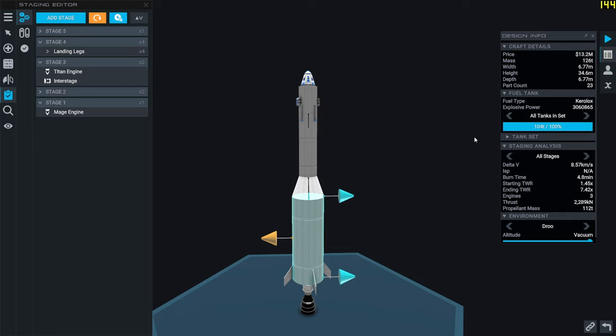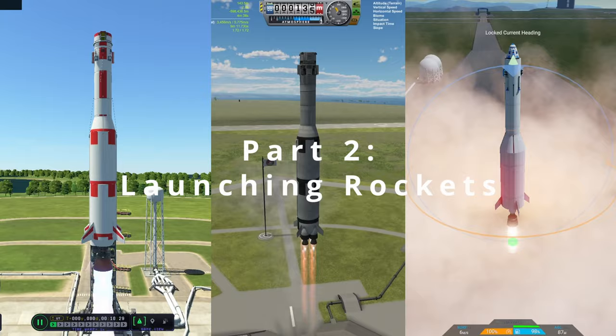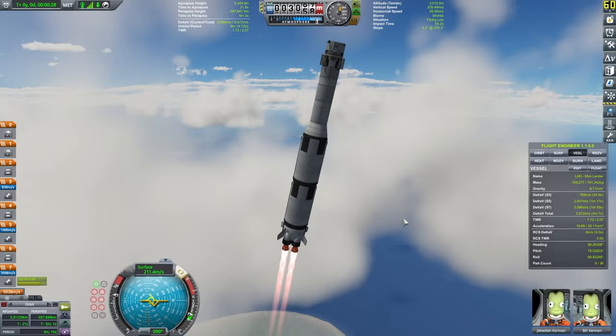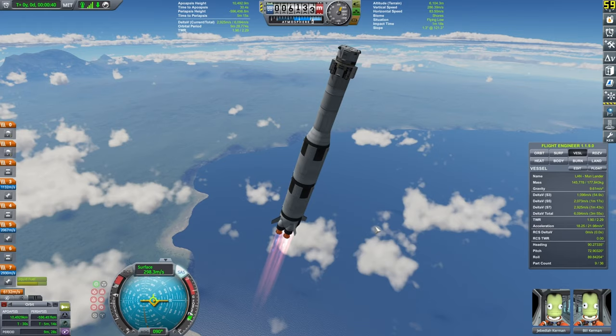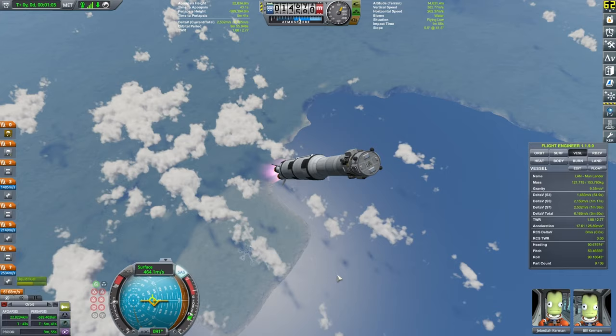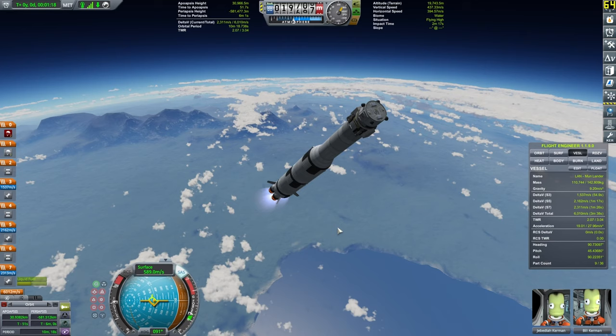Now let's go to the launching rockets section. I've launched all three — KSP1 and KSP2. In KSP1, I'm running a heavily modded version and getting 60 frames per second on ascent. I'll post a mod list in the description. There's Environmental Visual Enhancements, Parallax 2.0, and volumetric clouds by BlackRack — honestly, they look better than KSP2, if I'm perfectly honest.